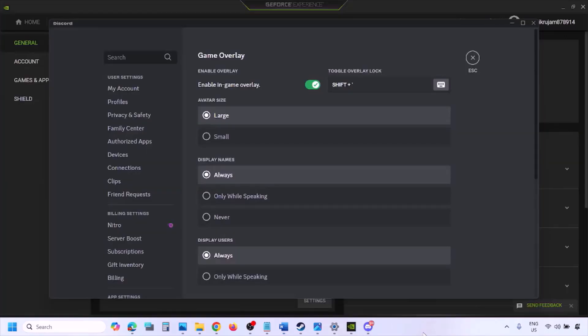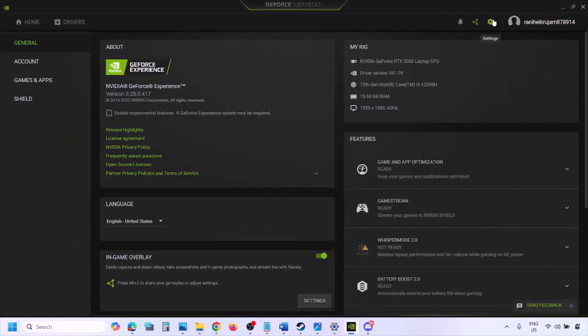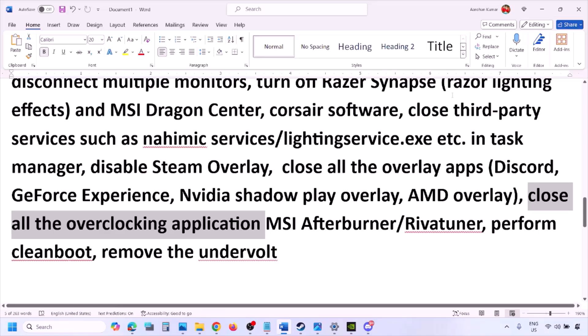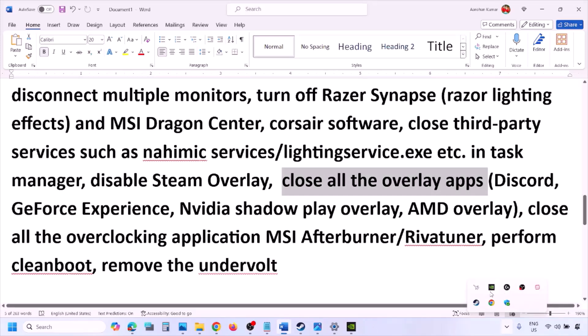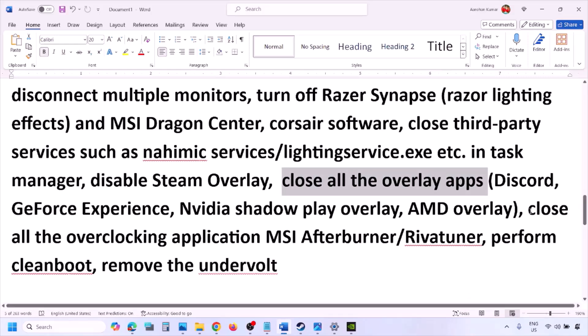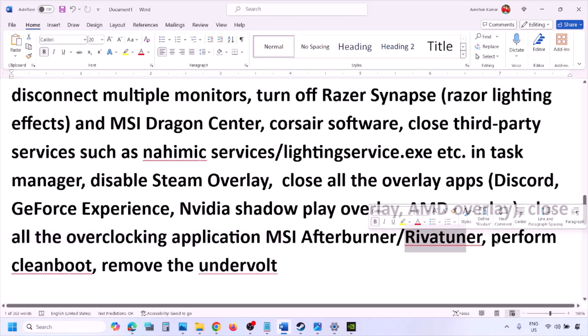If you have Discord running, go to Discord Settings, then Game Overlay, and turn off Enable In-Game Overlay. If you are using GeForce Experience, click the Settings icon and turn off In-Game Overlay. Close all overlay applications — Discord, GeForce Experience, and any others. Also close all overclocking applications such as MSI Afterburner or RivaTuner. If you have undervolted your computer, remove the undervolt and then launch the game.